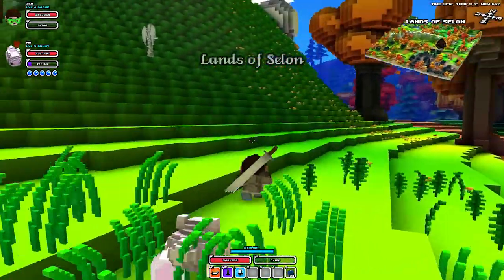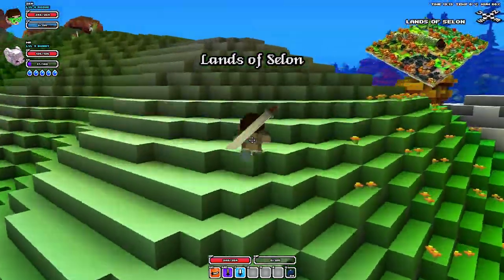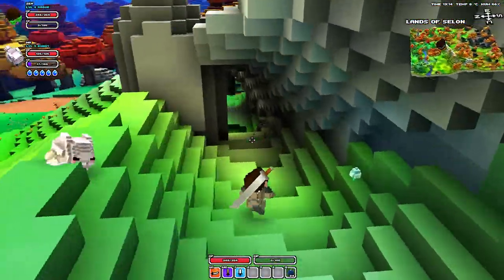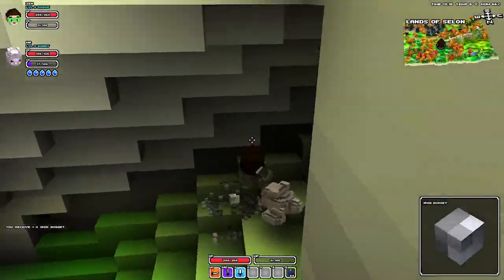There are so many amazing things about this game. But that by itself makes the game very unique — where you can just design your own weapons with the cubes, just putting them on. And you don't mine it like in Minecraft, you just attack like this, and then you pick it up. Easy.